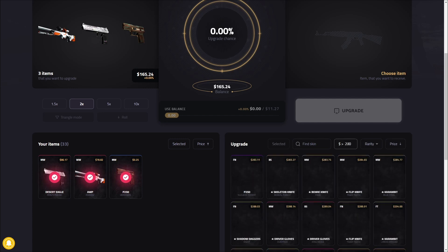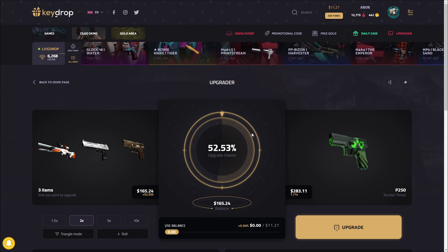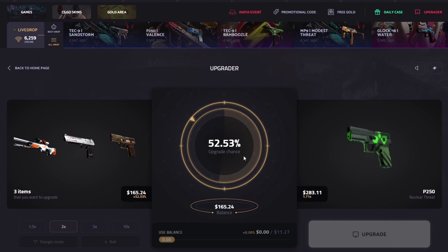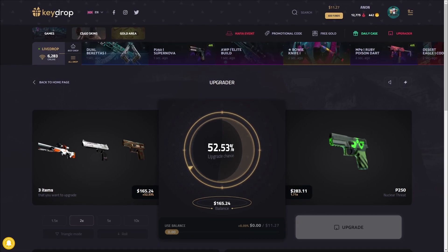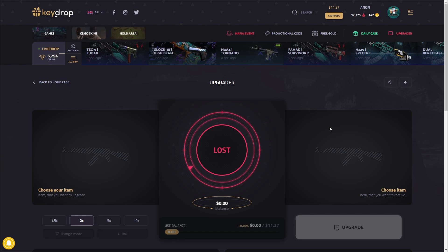I'm going to go for about 280 — I think 280 is a good range. We put a 50-50 in there that we didn't know we had. Do we go for this $283 P250 Nuclear Threat? I think we have to — why not? Three, two, one. Come on. It's going to be toxic — yep, it's going to be toxic. That would have been kind of cool. I did not know there was even a P250 worth that much money in the game — but now I do.